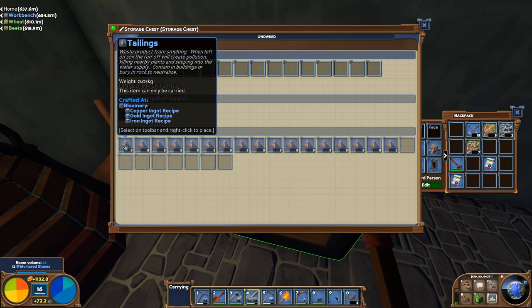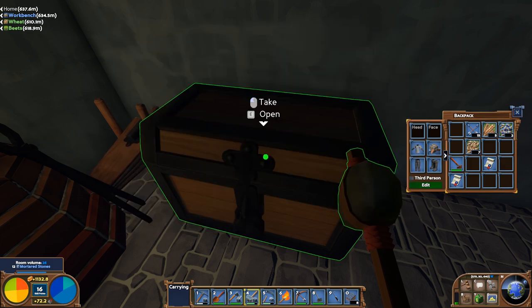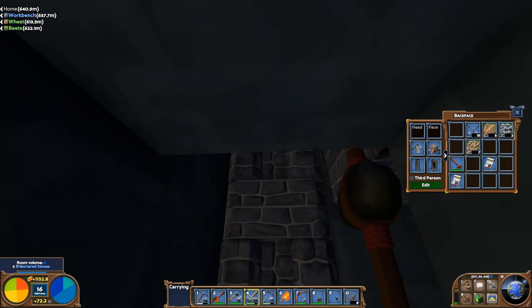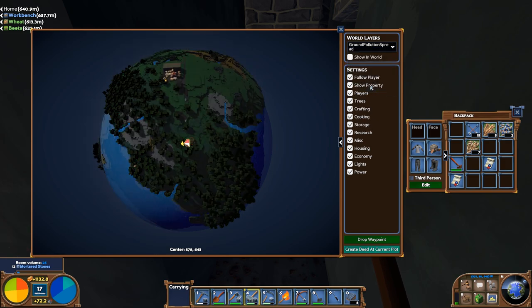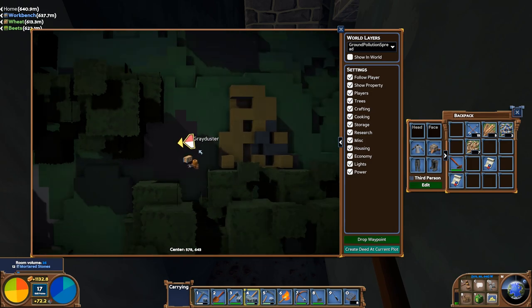The tailings only stack in fives, which is going to be a little bit of a problem, because as you can see that stockpile is almost full — three quarters full without all that many pieces of iron. The stockpile is behind here to keep the ground pollution down. If I go onto the map and the ground pollution layer, hopefully it isn't terrible. Yeah, no ground pollution showing — it will be a different color if it was.